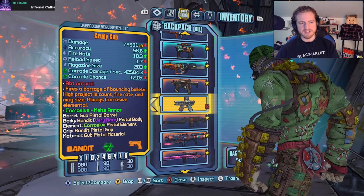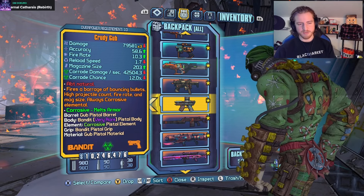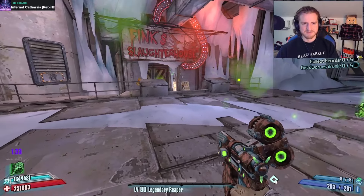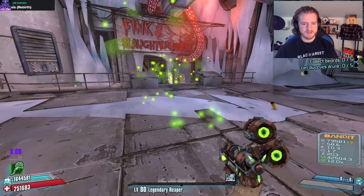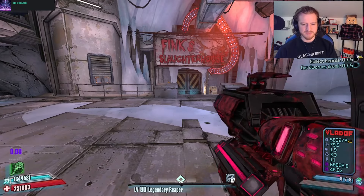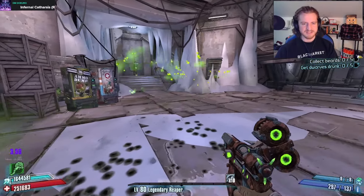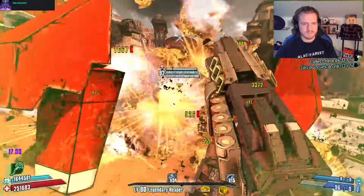We're going to go ahead and save to make sure we don't have stacks affecting the gun. The Gub fires a barrage of bouncing bullets, with high projectile count, fire rate, and mag size. Always corrosive. I feel obligated to first try it with the Drunk effect — nice. And then just Unmaker about it. There are so many bullets that they stop visually being available to see. That's incredible. Average Kreek gameplay.